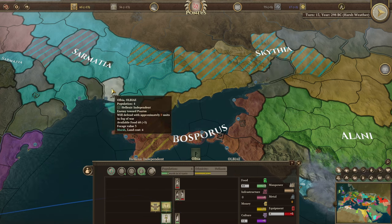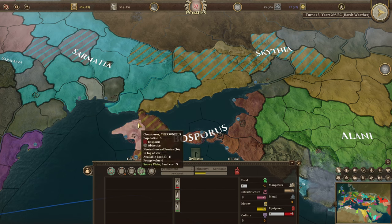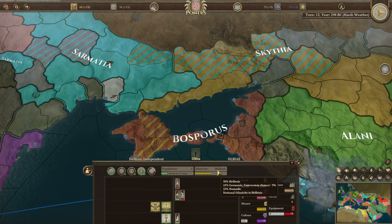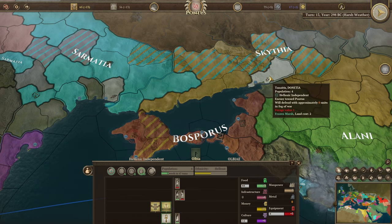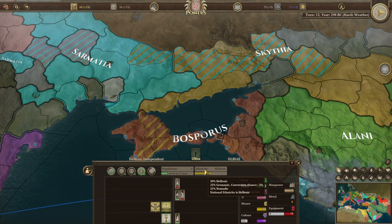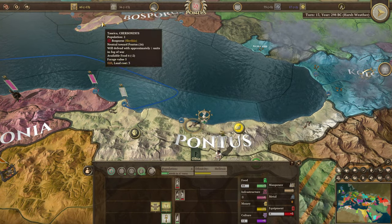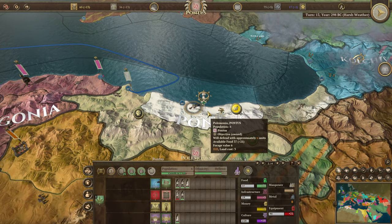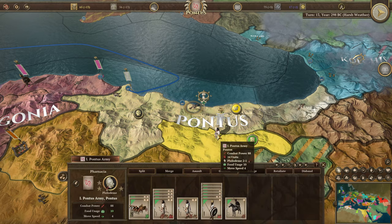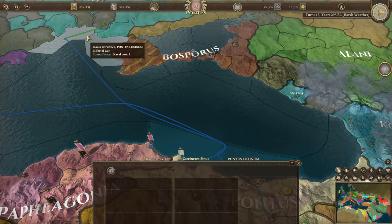Olbia is actually a bit of a better region. Odyssus would also be worth taking, though it's Germanic — but 50% hellenic, so we can take it. This one actually has hellenic as the national ethnicity, so we could still take it. National ethnicity for Olbia is also hellenic. We've got enough cash to fund the armies, so let's get them moving toward Olbia.